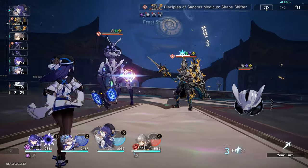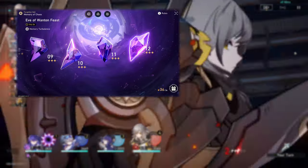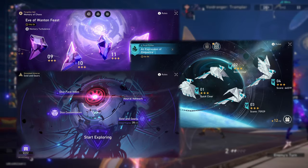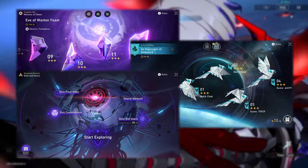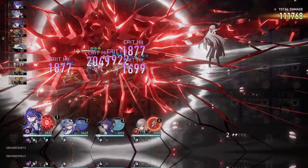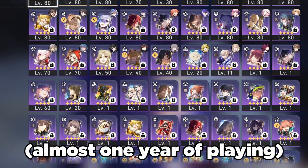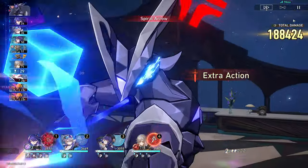We have to manage our funds wisely, and I believe that means having to sacrifice these light cones. Besides, the end game — which includes MoC, Pure Fiction, and Simulated Universe — is completely beatable with four-star and even three-star light cones, well, support ones anyway. Just by playing the game regularly, you will get enough light cones from pulling on the character banners and the standard banner, no matter how long you've been playing.